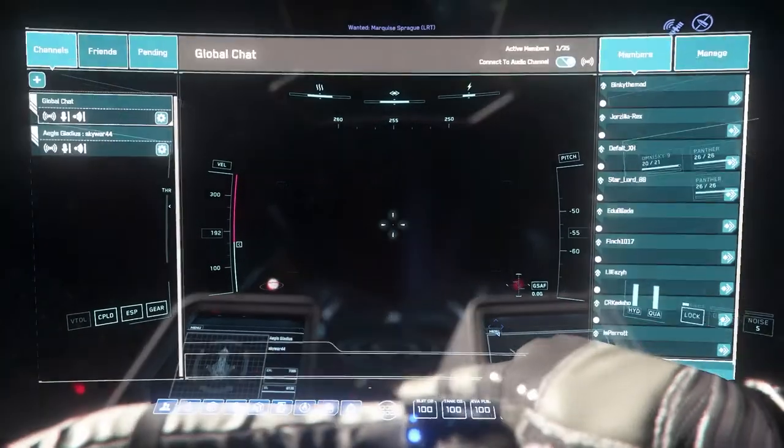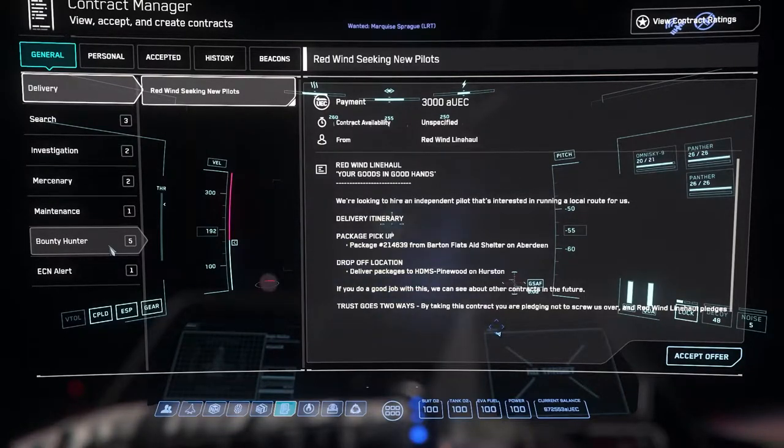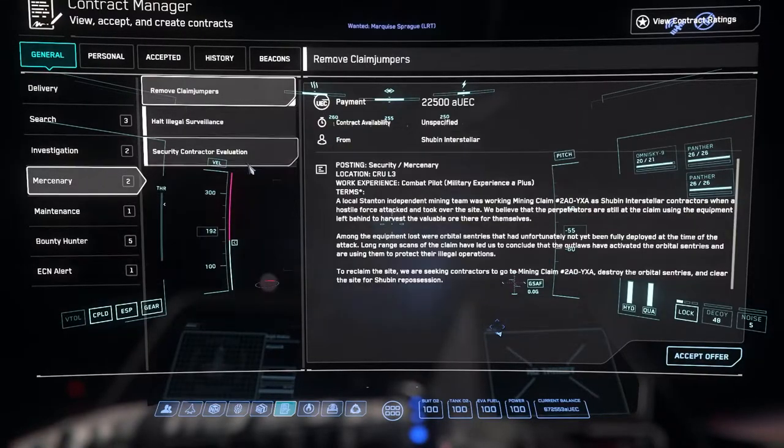Now that we've made it to space, we just have to open the Contract Manager and go to Bounty Hunter and choose our mission. I already accepted one. And in Mercenary, you also see a mission called Call to Arms.